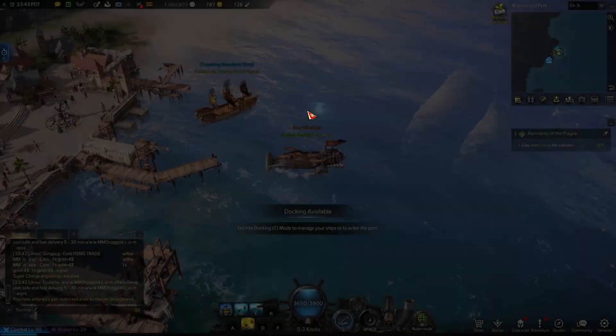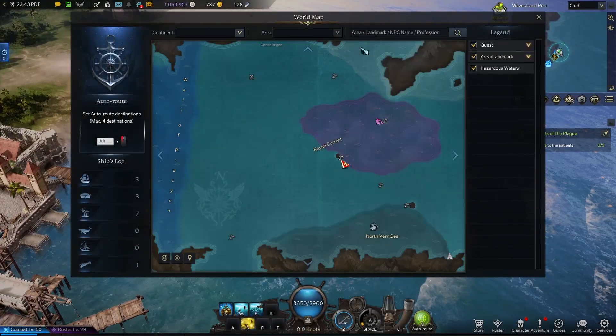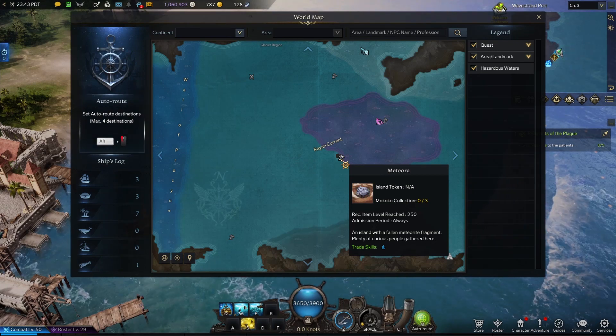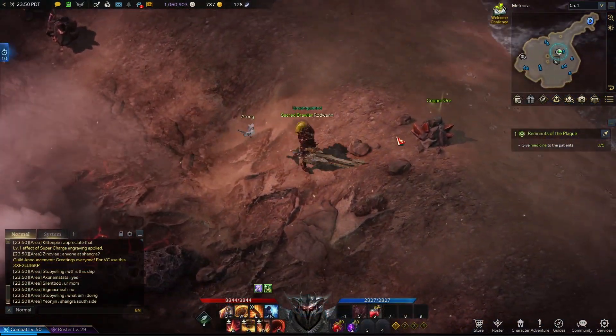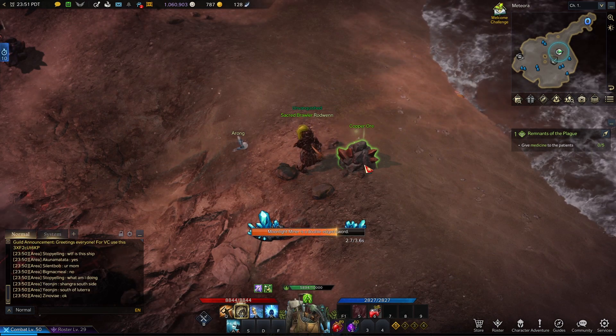But the best place to farm Iron Ore opens up after you get your ship. Once you have your ship, you will want to open up your map and search the ocean for Meteora Island. This island will be covered in Copper Veins that you can mine to get Iron Ore, and there will also be no enemies on this island, so you can farm Iron without being interrupted.